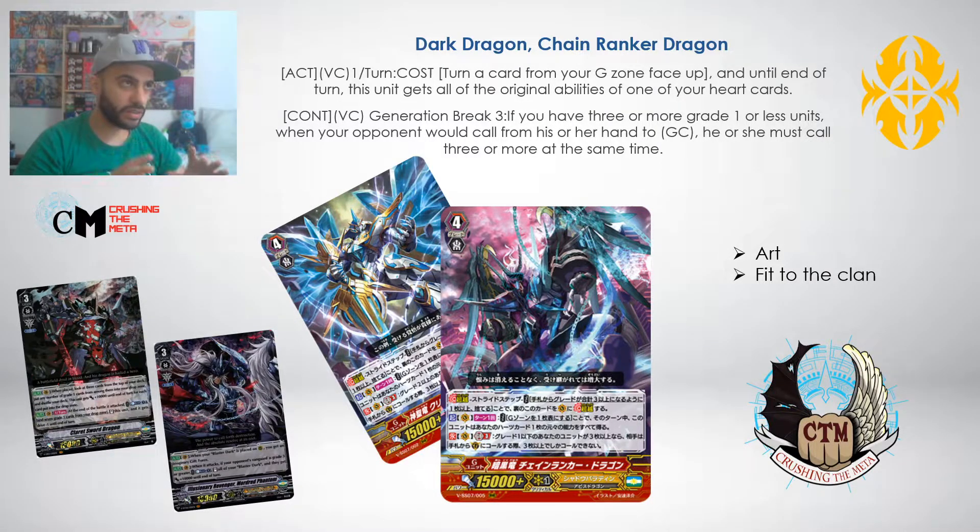The first ability not being unique is okay, because it's still somewhat unique - the hearts from Shadow Paladin are different from the hearts from Royal Paladin. So that's fine; they could have made all of the strides share that skill and it would still be okay. Then we come to the GB3 skill, and that's where we see the developers were very lazy.